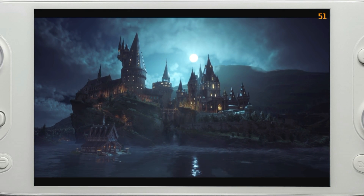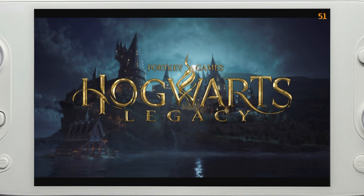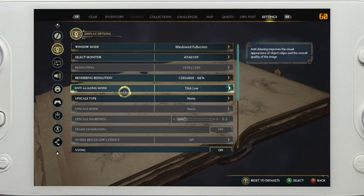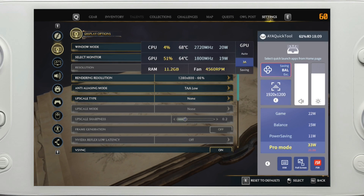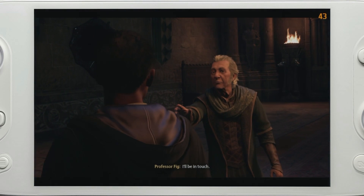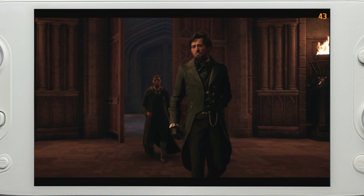To be fair, I'm not actually playing this on the Aya Neo 2's default settings of 1920x1200, because the game will play very badly if you do that. So I decided to go down to 1280x800, which is actually the same resolution that would be chosen if I had done 1920x1200 at FSR2 quality mode. But when I tested 1920x1200 at FSR mode, it stuttered way too much, so I went with 1280x800.